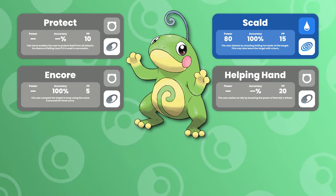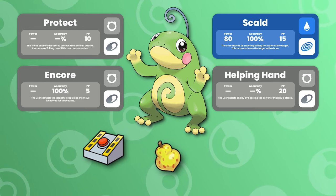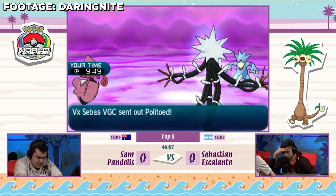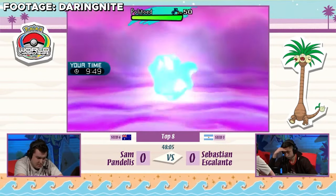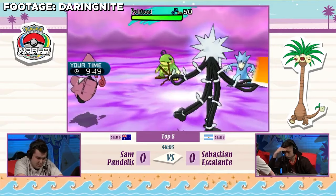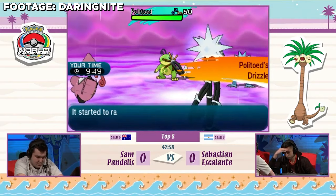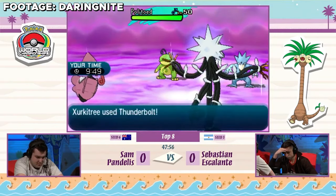You would also see Politoed holding items such as Eject Button, Citrus Berry, and Leftovers, which complemented its playstyle really well. Although Politoed has never won a Pokemon World Championship, it has been amazing in every format to this day. Between that and being the most used rain setter in all of Pokemon, it would be a crime not to put this Pokemon on our list.